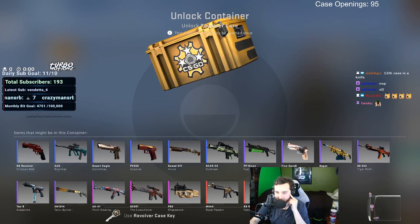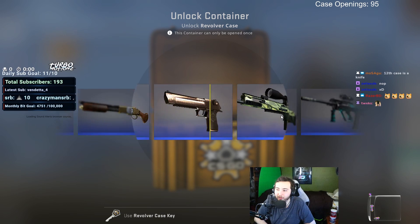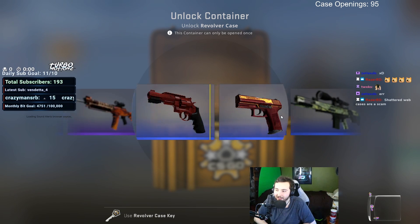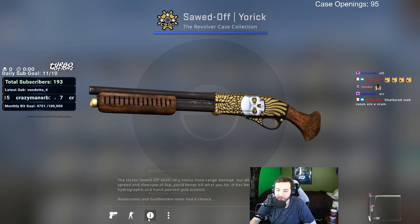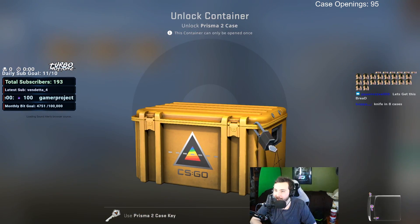This is our last revolver case, so we still have a chance to get a Point Disarray or any of the amazing skins. I say it's a purple — nope. Alright, we got three Prisma 2s, let's do the Prisma 2s, let's get them out of the way.